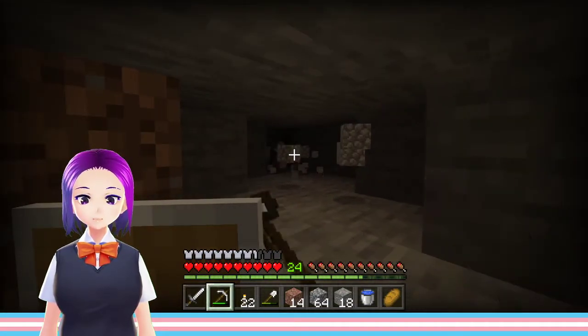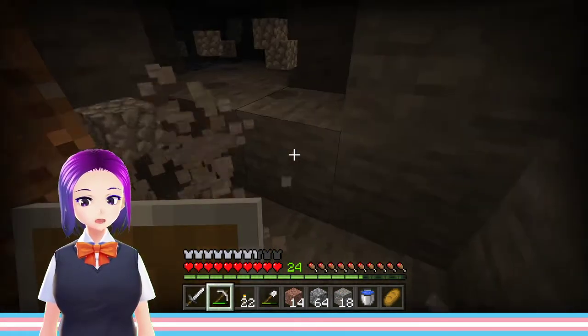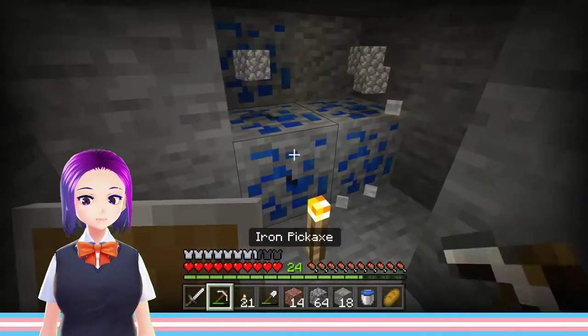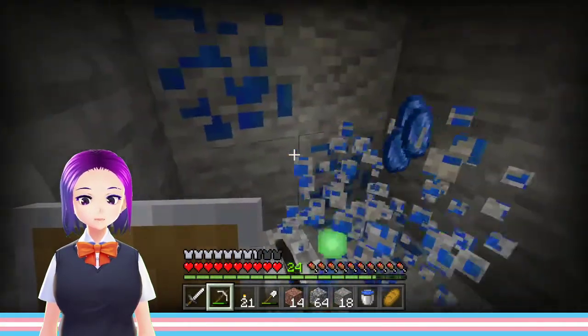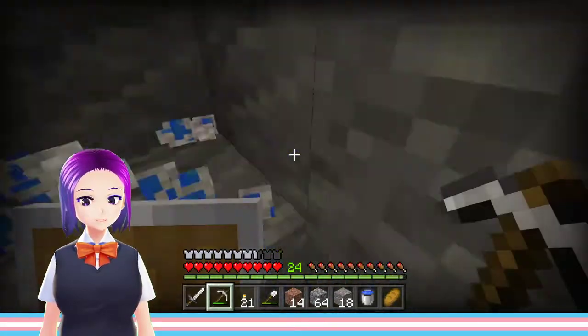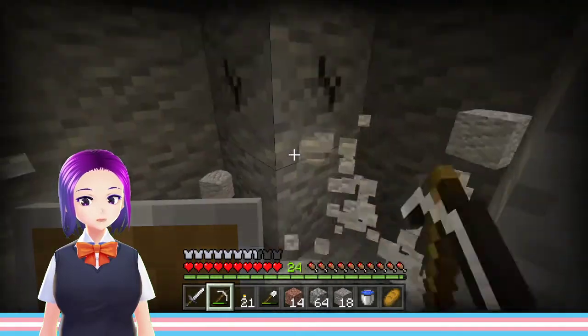The way I'm placing torches, light is not traveling very easily, so I think I'm going to start putting them on the ground right here — that might make them travel a bit further. And lapis — that is so good to get because I need a whole bunch of lapis for a whole bunch of enchantments.